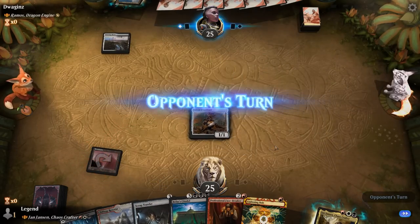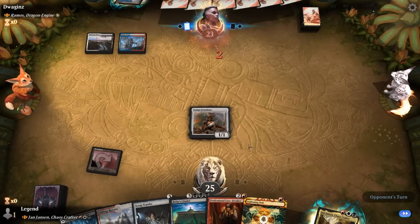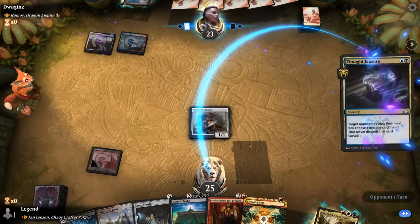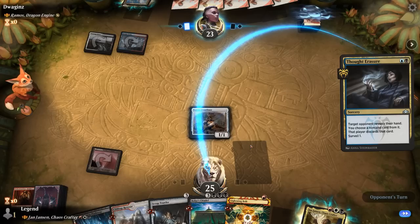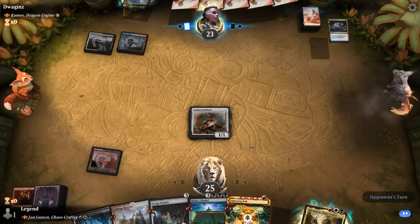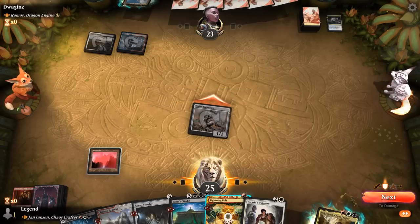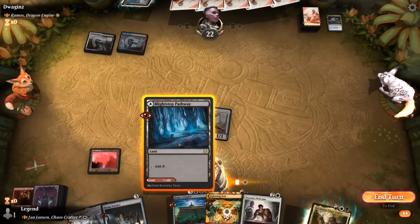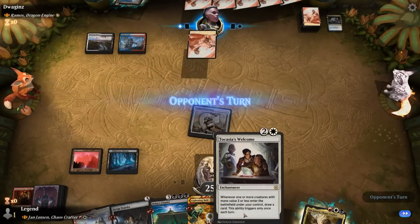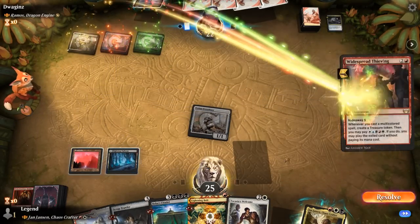Turn three we can either play Facebreaker or Yawn. Opponent uses Thought Erasure — that could snipe our Citadel. They take Facebreaker instead. Tookasia's Welcome could be nice. So we hit for one and then decide whether to take a slower approach with Welcome and then play the commander, or get the extra treasures going first.